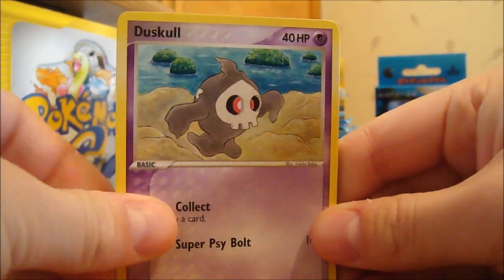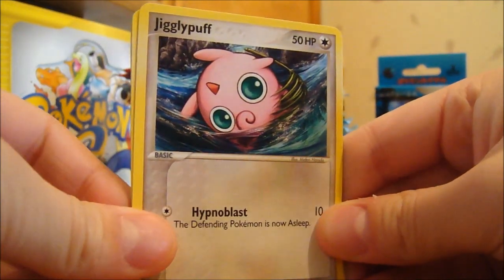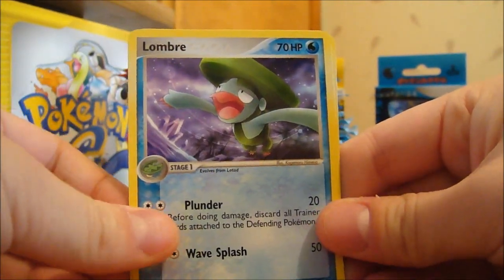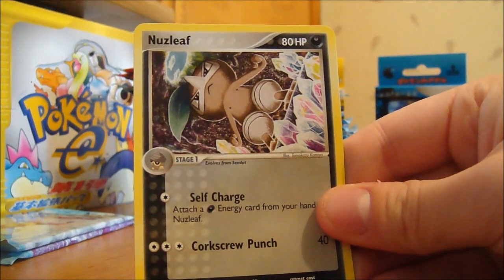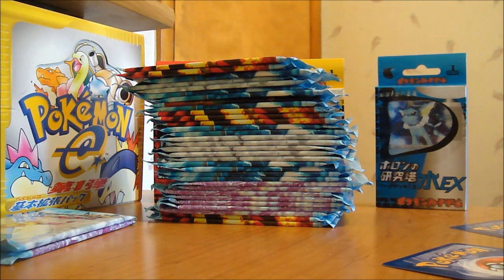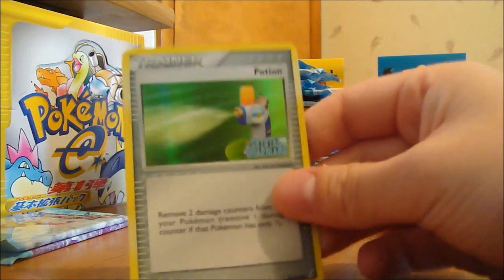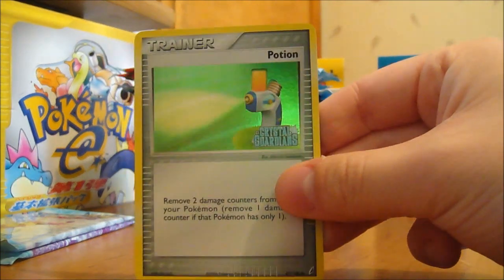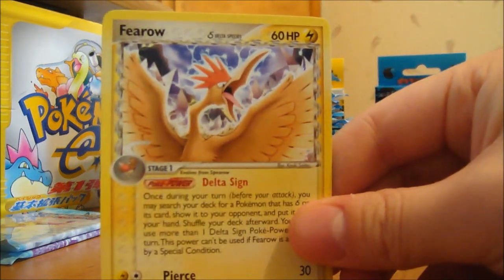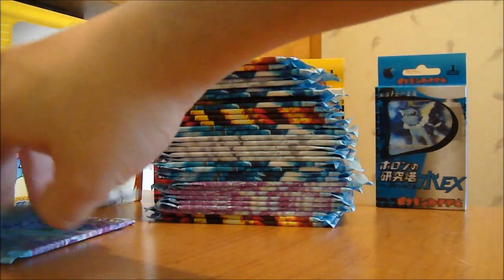Second pack: we got Duskull, Bolasar, Jigglypuff — I like Jigglypuff — Wingle, Potion, L'Hombre, and Nuzzleaf. I'm not too sure what's all in this set, but I know I like the EX series so I'm trying to collect a lot of them. The Reverse is a Potion — Reverse Trainers are always pretty cool. My Rare is a Fero, Lightning type. No holo just yet.